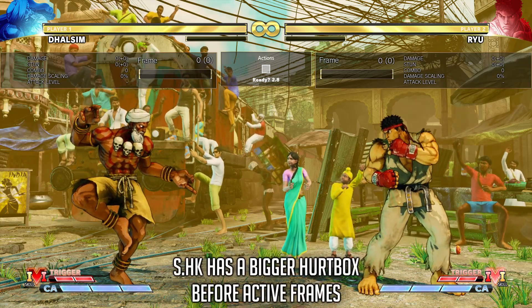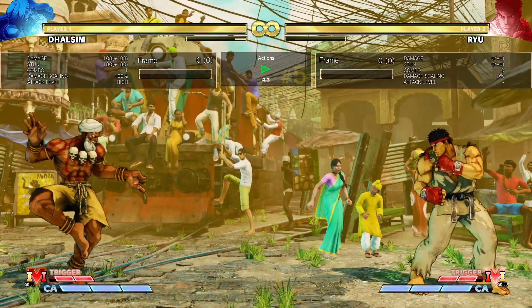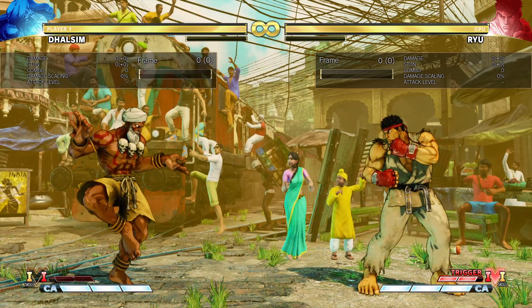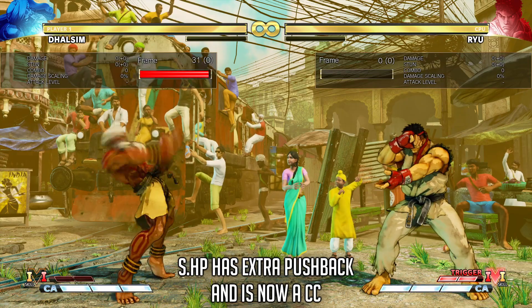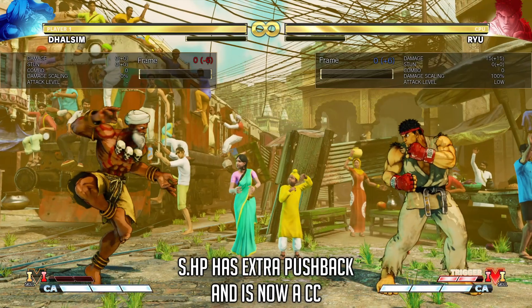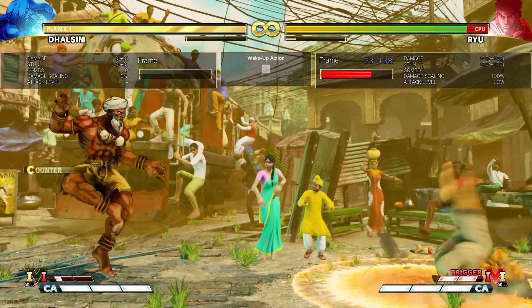Steady Heavy Kick received the hurt box change as well. Now a bigger hurt box appears in front of Dhalsim two frames before the attack becomes active, making it easier to stuff preemptively. It was just a single frame of hurt box before, on top of being smaller. Steady Heavy Punch got a buff instead — it now has increased pushback on block, and on top of that it rewards Dhalsim with a crash counter on a counter hit. It's a knockdown crash counter, so you won't really get a combo out of this, but you'll get some V-Gauge. You can get a dash up from up close, but a teleport doesn't seem to be guaranteed if they quick rise.